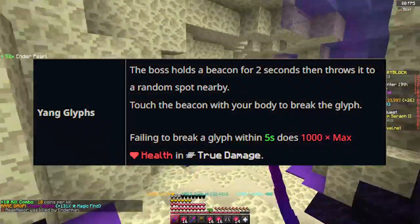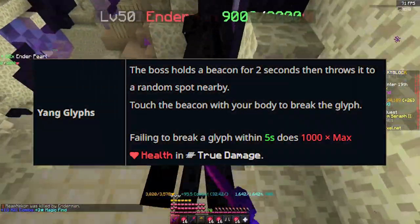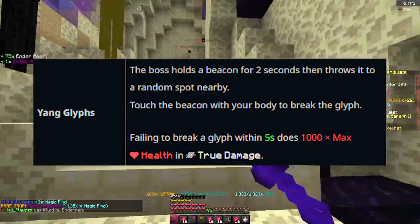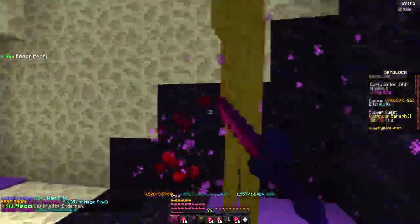It also has a new ability where it spawns beacons, also known as Yang Glyphs, after the boss reaches 50% health. You need to get rid of these by either breaking them by walking into them, or use an invincibility item like a Wither Cloak so you don't die when it explodes after 5 seconds of spawning.